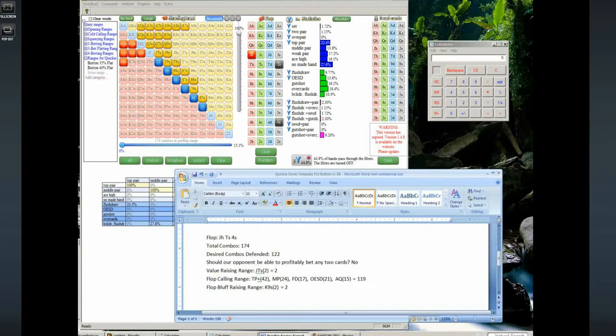Between the 119 combos we're calling plus the two we're value raising plus the two we're bluff raising — let's bluff raise the king-nine suited — we're pretty much exactly at our desired combos defended. You should notice when doing Flopzilla: if it was really easy to defend 70% of my range on this flop, and I'm not being overly aggressive, then this is probably a really awful board to c-bet into a lot of opponents unless they realize how hard this board hits their range.